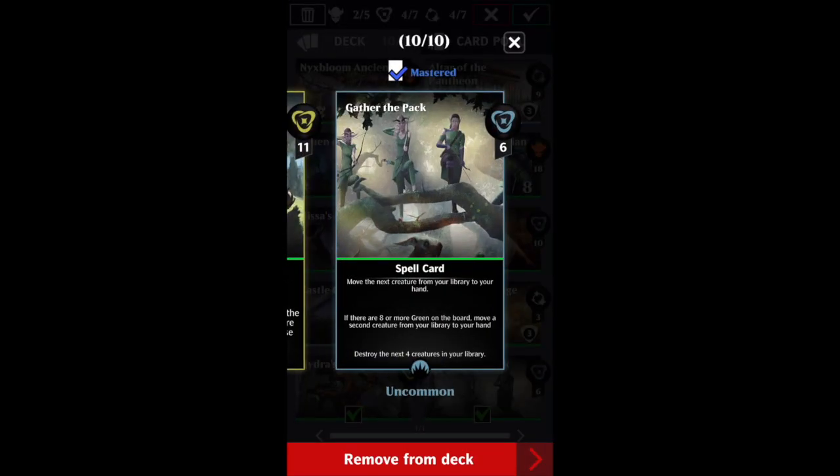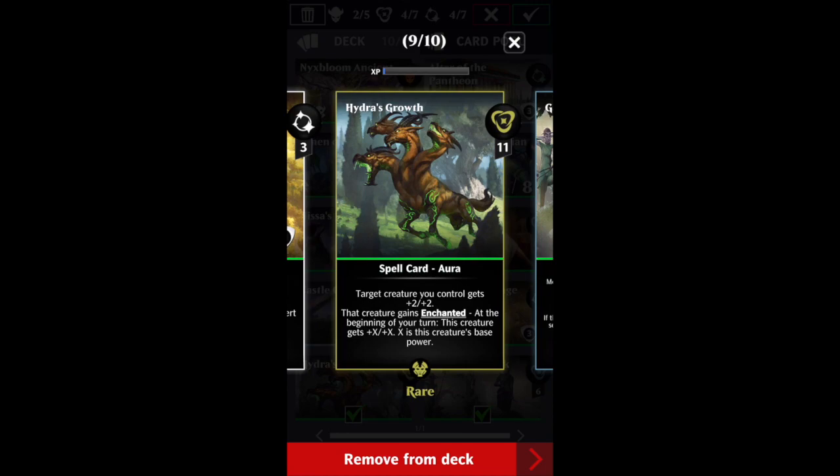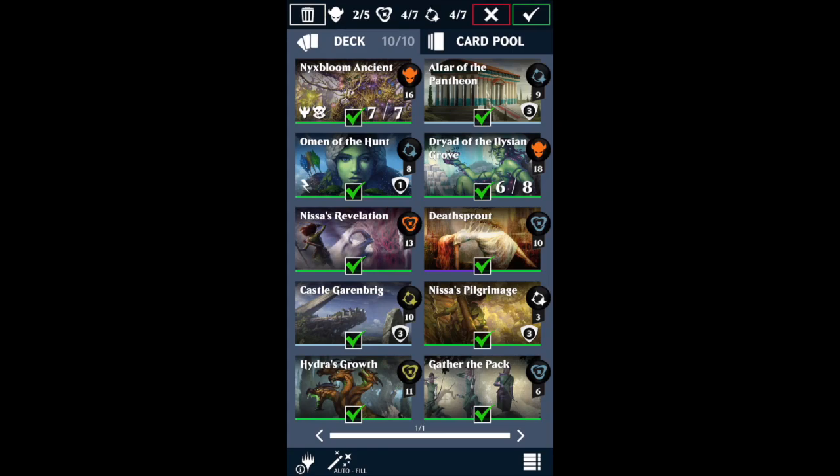Gather the Pack — you can use this to dump enchantment creatures into your graveyard, and that's exactly what we're doing in this deck. We've got Hydra's Growth, which is just filthy. This card is an aura and it gives target creature plus two, plus two. That creature gains enchanted, and then at the beginning of your turn, that creature gets plus X, plus X permanently where X is that creature's base power. With these two creatures, Nyxbloom Ancient is going to be getting plus seven, plus seven every turn, and Dryad of the Elysian Grove is going to be getting plus six, plus six. Because of Calix's third ability, once we get a Hydra's Growth off, we can use one every single turn — we can put Hydra's Growth on the Ancient and on the Dryad to make both of them boost every single turn.